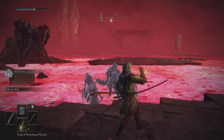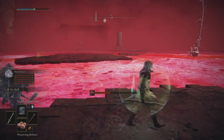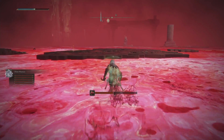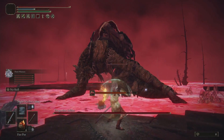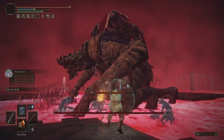I started by applying damage with a fire pot on the enemy as well as Demi-Human Ashes plus five. I am using my Meteorite Staff and Moonveil Katana. The goal is to deal lots of damage and try to eliminate him as fast as possible.